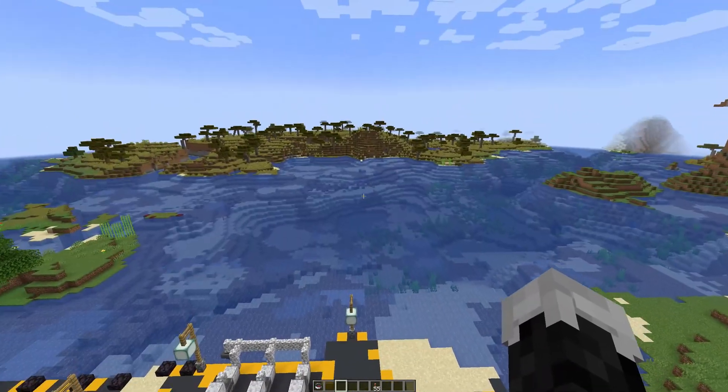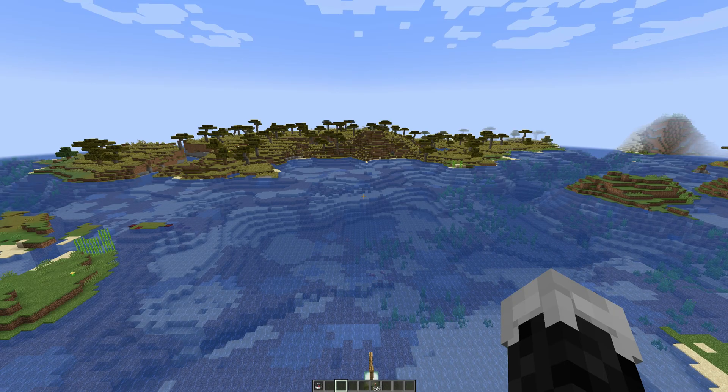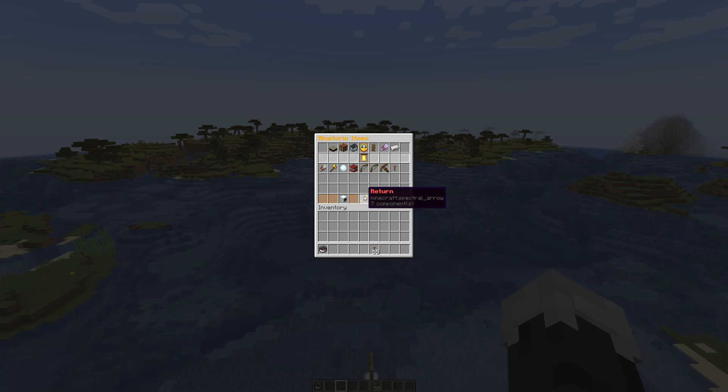To get started, the first thing you'll need is some seismic charges. Because in order to mine oil, you have to know where oil's at. So let's go ahead and get one. In the empty items menu, in the tools and weapons section, you can find the seismic charge in there. You can figure out the crafting recipe by left-clicking on it.